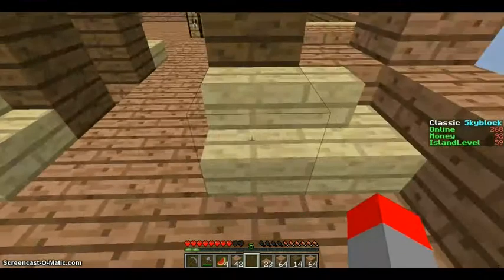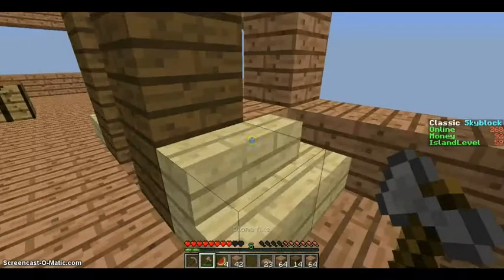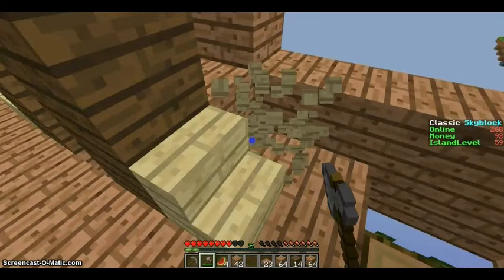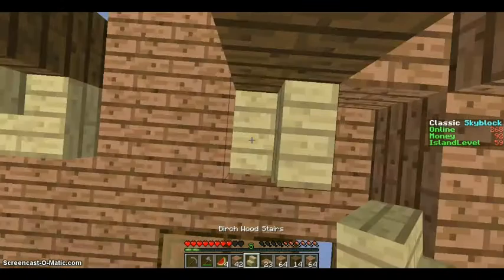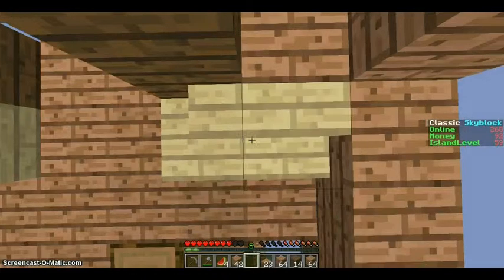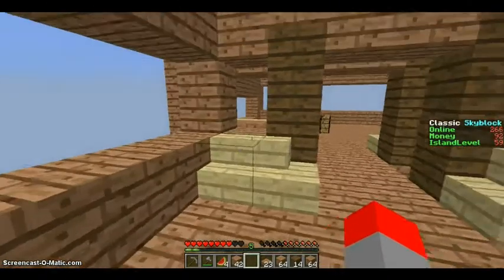This kind of adds a little bit of variety to my build. Before it was just like 100% jungle wood, and I didn't want it to be 100% jungle wood. I want it to be like 90% jungle wood, and then like 10% whatever other wood.